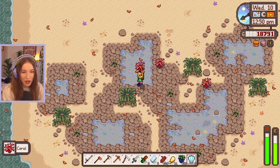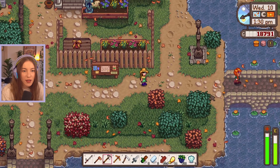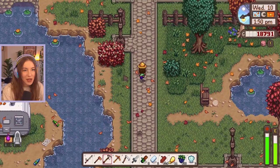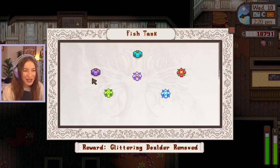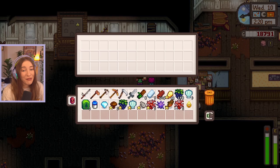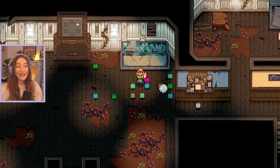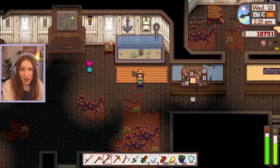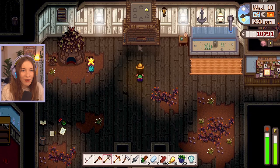It's already 1:20pm - we need to get to Robin's quickly! First let's go to Clint and grab our copper trash can upgrade. We'll go past the community center to donate the fish. I'm so excited to finish this bundle - we've got the walleye and the tiger trout! We got a glow ring as reward - we needed that so badly! Let me put that on quickly. Tiger trout bundle complete - we got bait too, super useful! And we finished the bundle, that's amazing! This house was empty for years and the trees moved in.